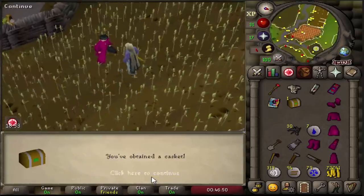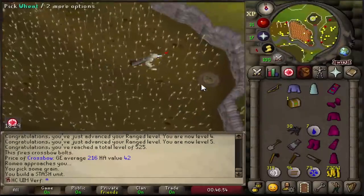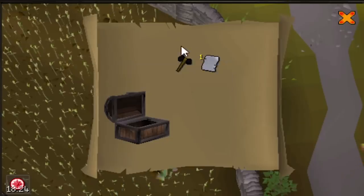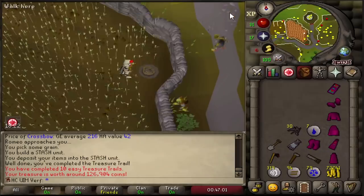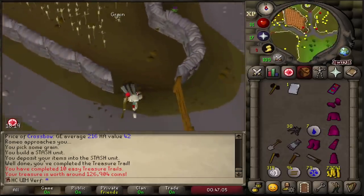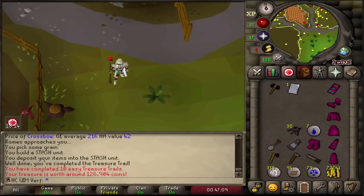I decided to take a small break from construction and do a bunch of easy clues for book pages and god vestment robes. That's actually my first page — and it's an Armadyl page, which is actually the best book. I want to complete that really badly. I'll hold on to it, and after I complete Horror from the Deep I can put that page in a book and drop the book to free up the page slot. I have some space available while doing construction, so that's awesome.